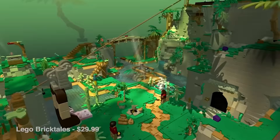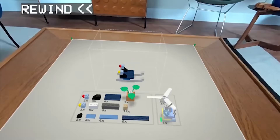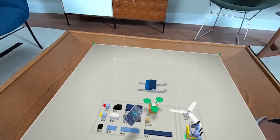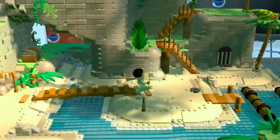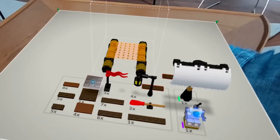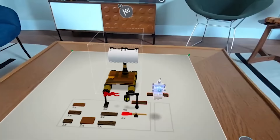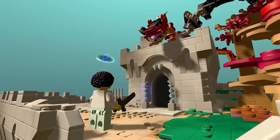Next up is LEGO Bricktales. This was originally a flat game, then transitioned to VR, and the VR version is reportedly way better. The mixed reality is really cool, though I wish it used anchors so you could place the diorama on your table and have it stay statically there. Currently it resets and moves when you complete something. If they fix that, it would feel like actually building LEGOs on a table. Overall it's $29.99.